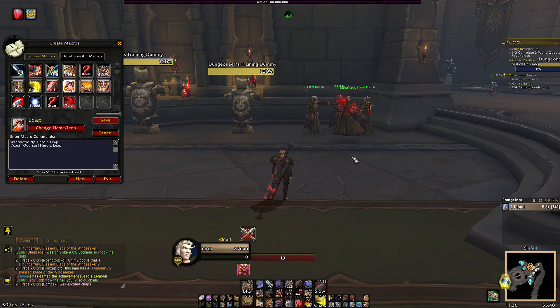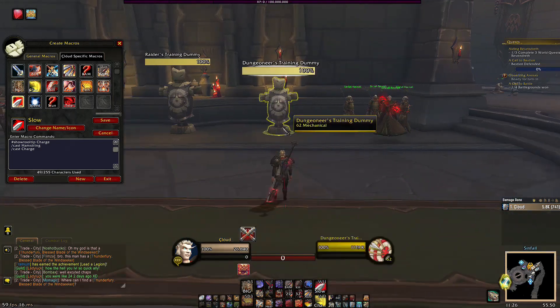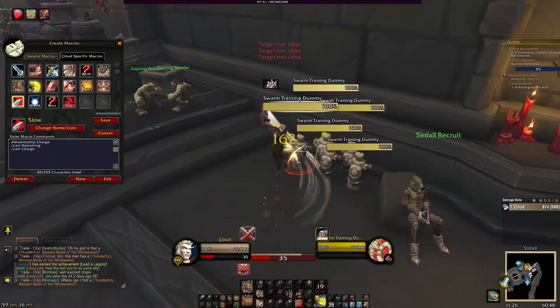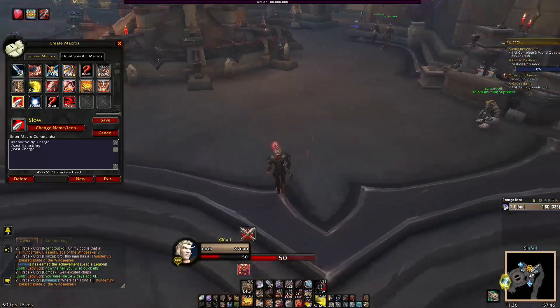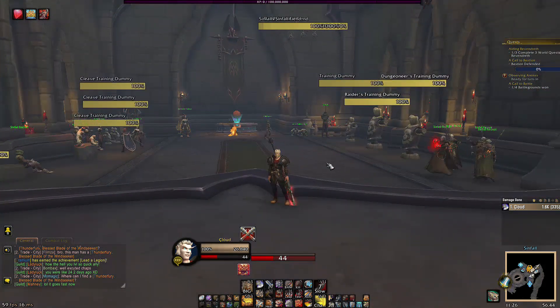I forgot one more — that's my Charge Hamstring macro. What this does is: as you can see, it will Charge, and if I hit it again it will put Hamstring on the target. So if I'm in range I can just Hamstring, and if I'm not in range I'll Charge. But that's literally all the macros that I use. I hope that helps you — I will put most of them in the description so you can just copy and paste them into your macro.